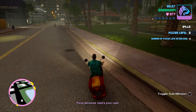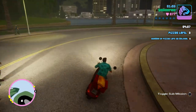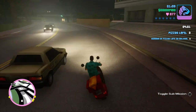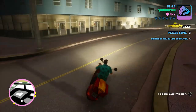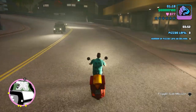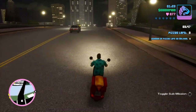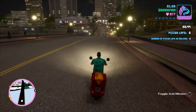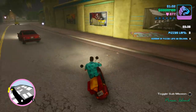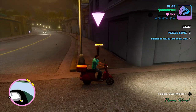Holy shit, I actually took damage from that — lost three health. Of course this customer has to be all the way out here across the bridge. We got to go back into the Uber Eats app and turn off cross-island deliveries — this is totally out of the way. They're really making me come all the way over here. Next time, I ain't bringing it.